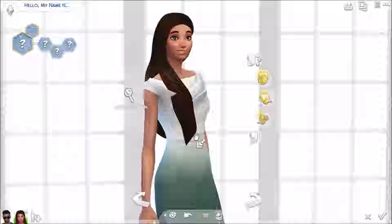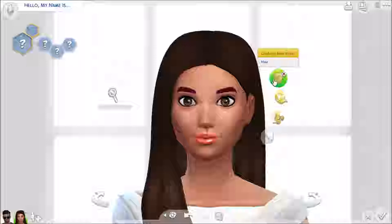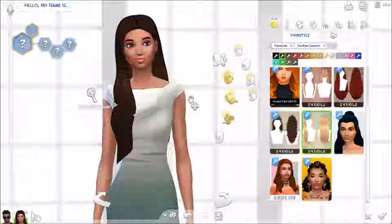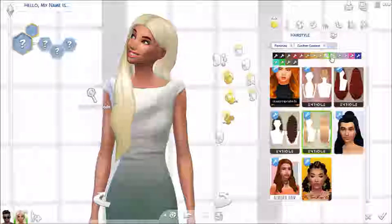This one is nice. As you can see, it kind of doesn't really go with this dress — it sort of cuts through here, so that's probably something to look for. I'm glad that happens with Maxis Match hair too, because that also happens with alpha. With different hairstyles you obviously have to be careful with what you're putting with the rest of your sim. It doesn't really bother me that much — I have so much custom content that I just kind of deal with it.